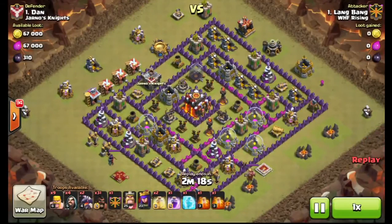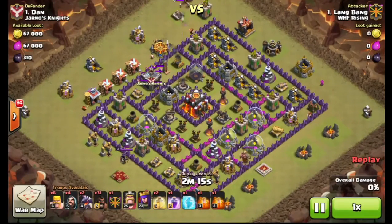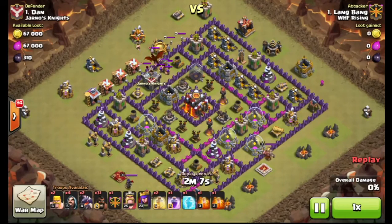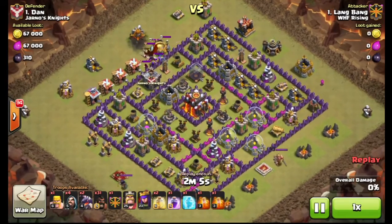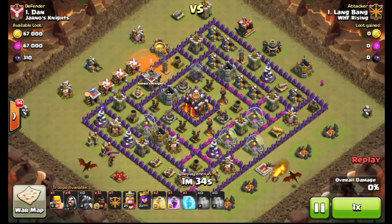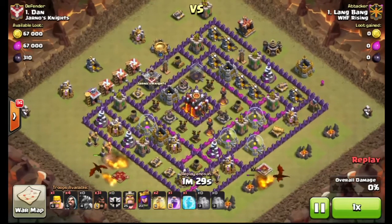We'll watch our number 1, Langbang, take out their number 1 and their number 2. He's going to use Mass Hog with dragons. He'll bring a freeze, a rage, and 2 heals. Go ahead and do that lure — they do have their clan castle filled with their troops, placed all the way on the outside for easy pickings, which is just crazy. Let's fast forward as he uses 2 poisons and gets rid of their clan castle.